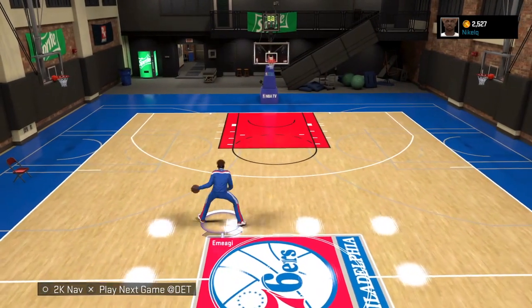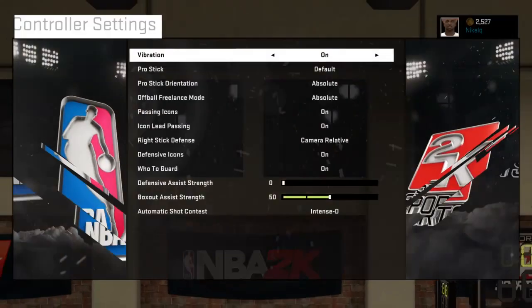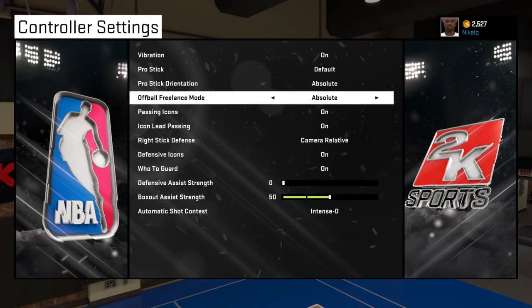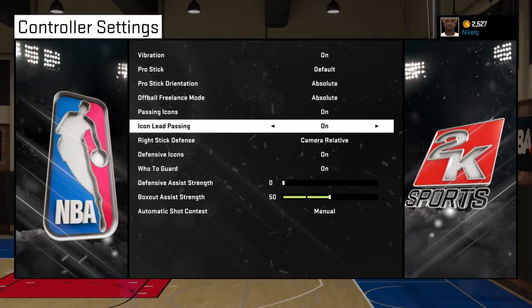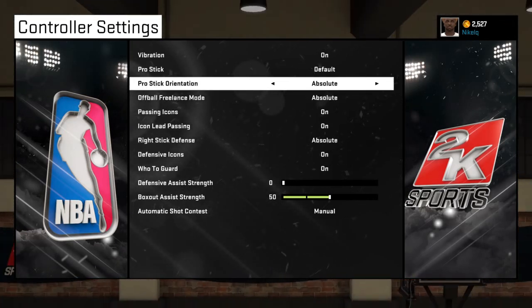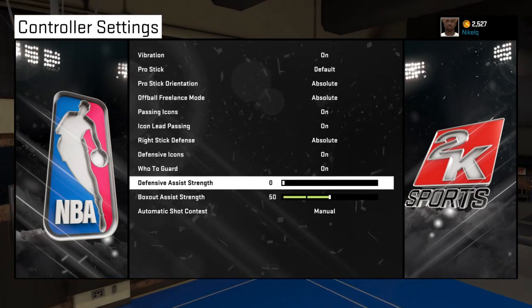First of all, you want to make sure your controller settings are on Absolute — you always want this on Absolute. Put this on Absolute, put this on Absolute, put that on Absolute. And defensive assist — I don't got nothing to do with the video but you want that all the way down too.